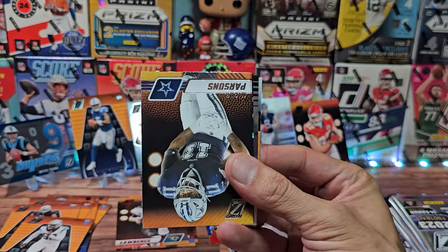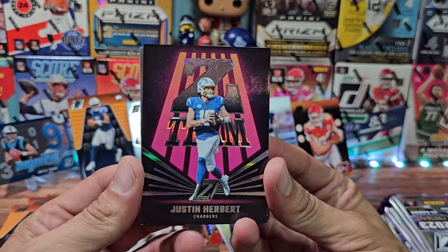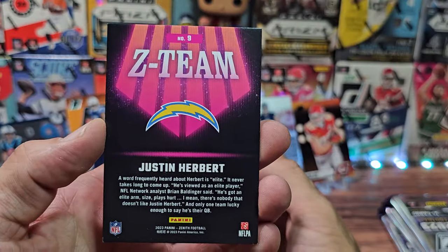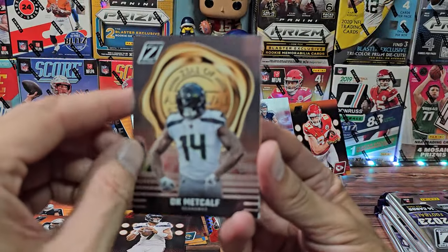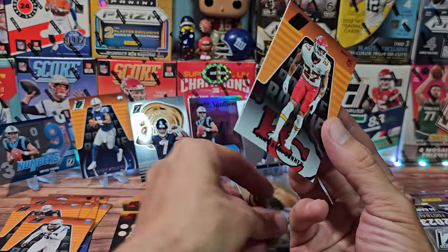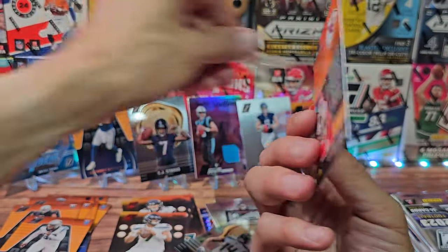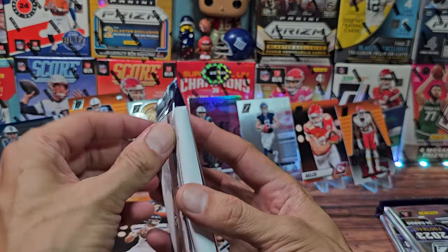Gusecki, Etienne Jr., Naji, Parsons, and a red Geno Smith. We got a Justin Herbert Z-Team — this looks pretty cool, that 80s or 90s look, and it's a thick card. Z-Team into the parallel pile. DK Metcalf Zeal of Approval — I guess they're really going with the Z. And finally Shamarko Connor. I'm not a very good Chiefs fan because I don't really recall him playing last year.